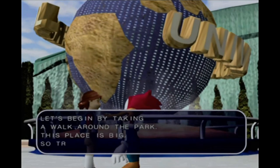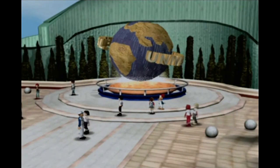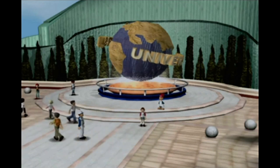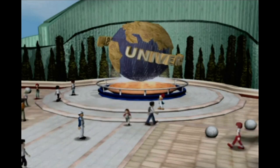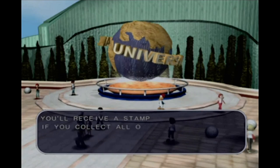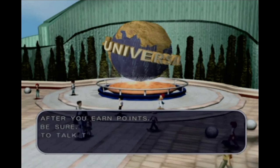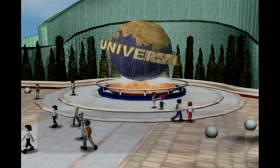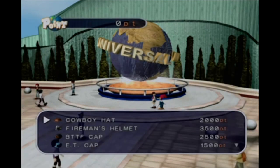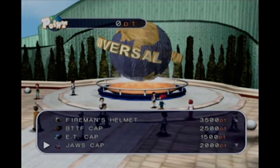You've got to start by walking around the park. Basically you walk around and find the attractions, play them, earn points which let you buy hats — and the hats give you access to the other rides. The cowboy hat is for Wild Wild West, the Back to the Future one for Back to the Future, the E.T. one for E.T., the Jaws one for Jaws, and so on. When you've completed each ride you get a stamp, and that completes the game.